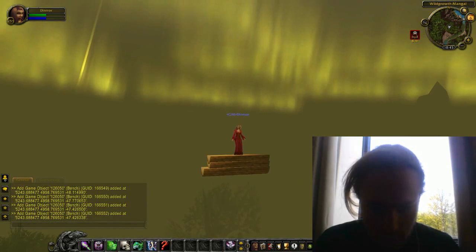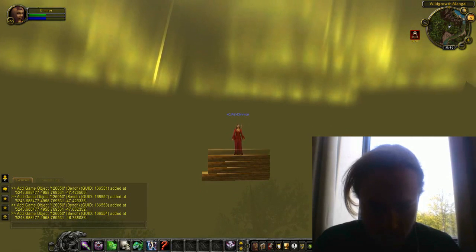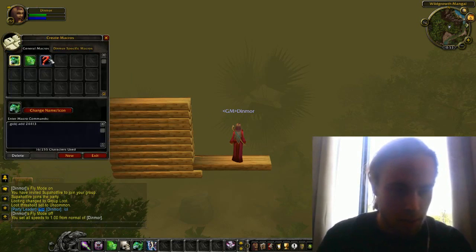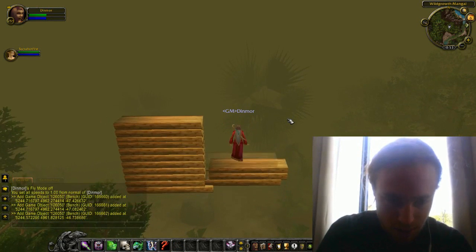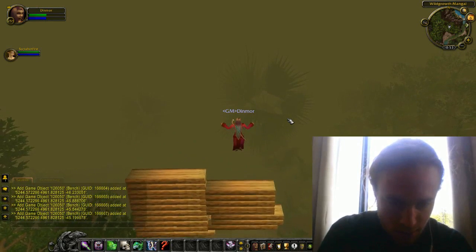Today we'll be looking at building. The first thing I want to show you is the building process of a rather failed levitating house in the Sholazar Basin. The way we build this house is by stacking wooden benches on top of each other — this is by far the easiest way to build floors and walls. This can also be done with metal benches to give it another feel, but we felt the wooden theme was more appropriate in the jungle.